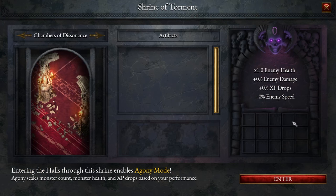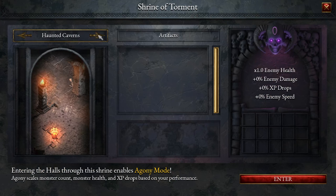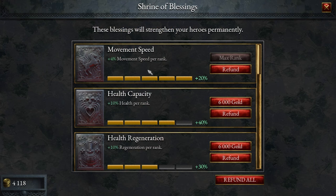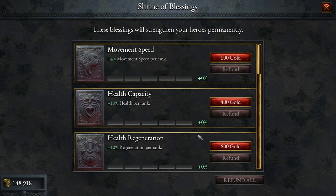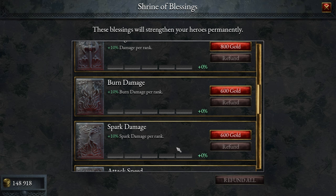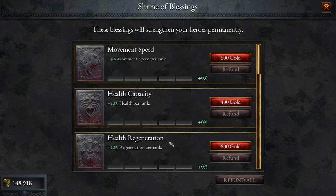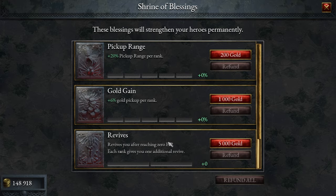Over here is the Shrine of Torment, which is apparently a new thing for the game. There's also the Shrine of Blessings — I'm actually going to redo this because I'm playing a different character than before. I was playing the Exterminator, who used burn damage, but right now we're working on the Sorceress, so I might want to pick a different loadout for her.